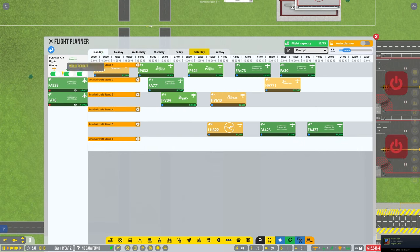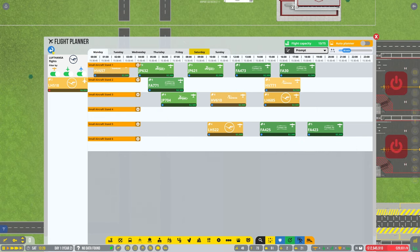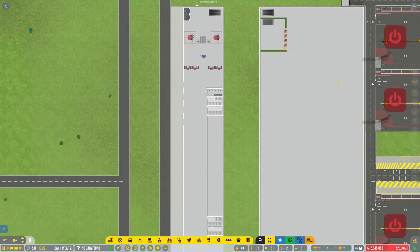Sunday, Monday — oh I need to go back. Let's go to a different airline. Got offered seven. They're all the big ones which we can't do at the moment. Right, let's get this baggage bit connected up.